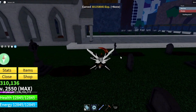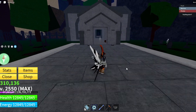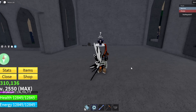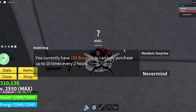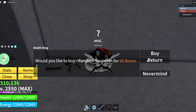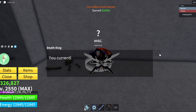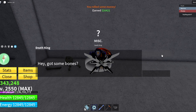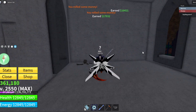One way to get hollow essence is by praying here — we got blessed with some XP. By the way, that only works at nighttime. The other way involves the Death King: you go up to him and use your bones to roll random surprises. We rolled three — first one we got money, second one we got money, third one we got money. You can also get fruits and cool stuff from this.